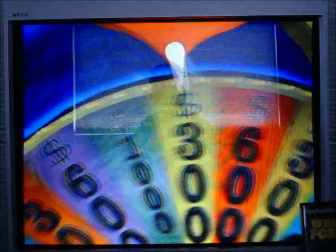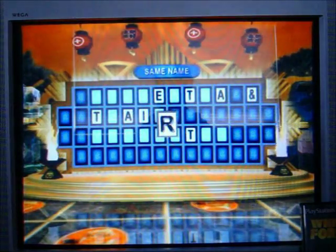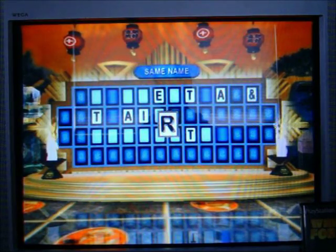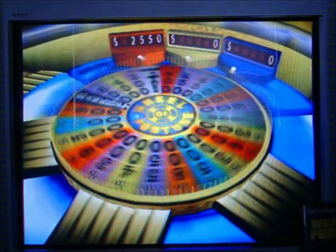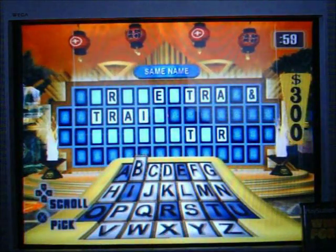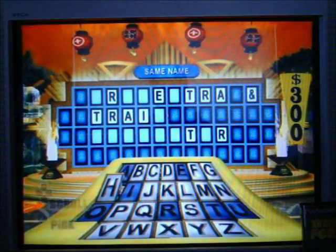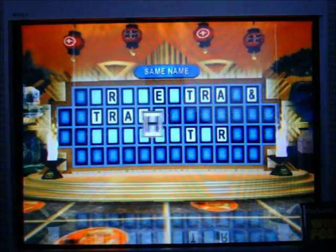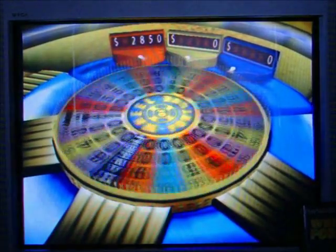Spin again. 300 — how about an R? There are four altogether. Four R's! I should have stayed up for the $1,000, but $1,200 is okay. I know what it is now. I'll imagine if the dials are on the tube. H — there's one in this puzzle.